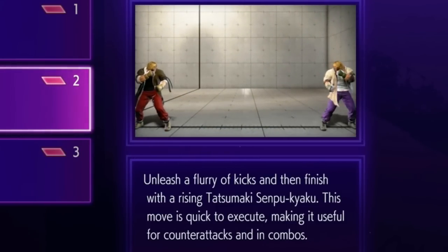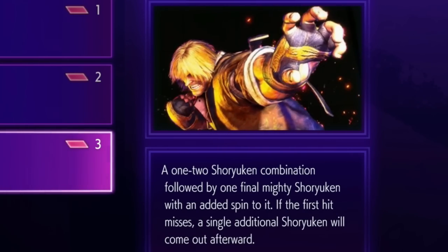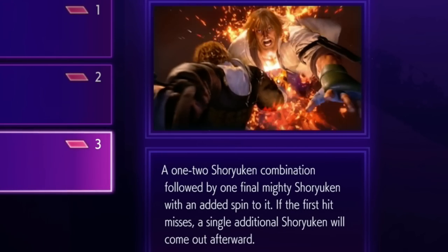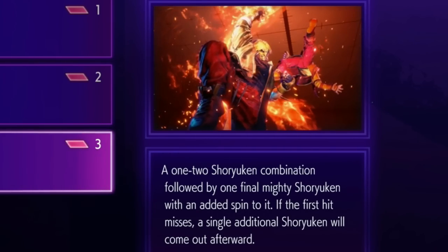And finally, the big level three. Everyone's got their big level three, and it's a big old uppercut party. The description specifically calls out that if you whiff the initial hit of the move, it changes the animation and you'll just do more Shoryukens. So if you whiff the first hit, not all is lost.